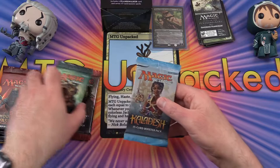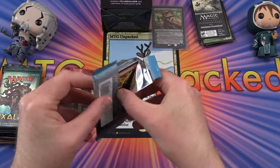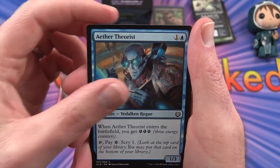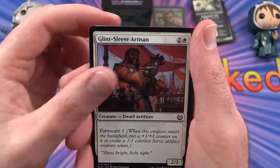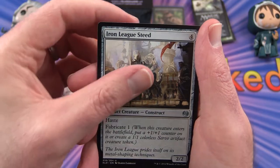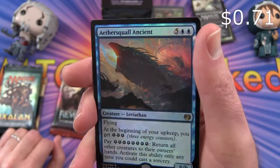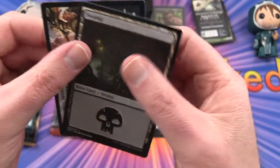Let's do Kaladesh next. It looks like it might be a damage pack — hopefully not resealed. Spireside Infiltrator, Tasseled Dromedary, Aetherborn Marauder, Reckless Fireweaver, Prakhata Club Security, Wily Bandar, Glint-Sleeve Artisan, Eager Construct, Dhukara Peafowl. Uncommon is an Iron League Steed. Engineered Might, Era of Innovation. And Multiform Wonder is the rare. We also get an Aether Swooper — foil! And a Swamp.